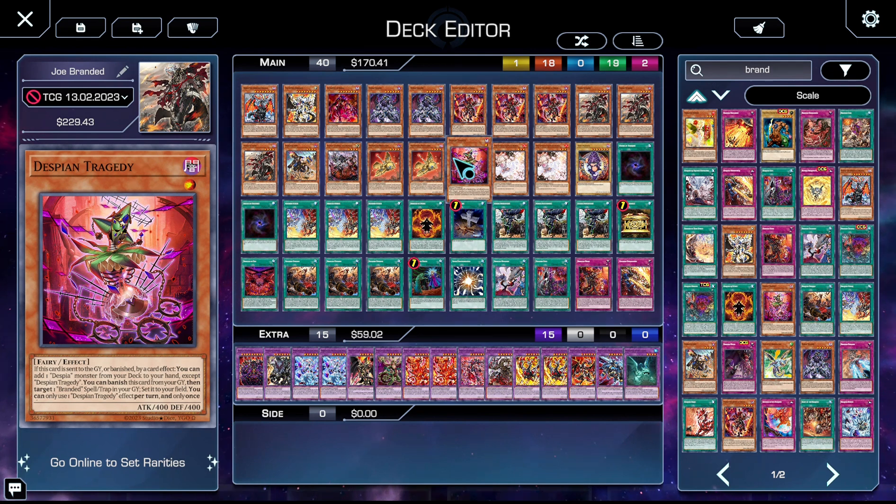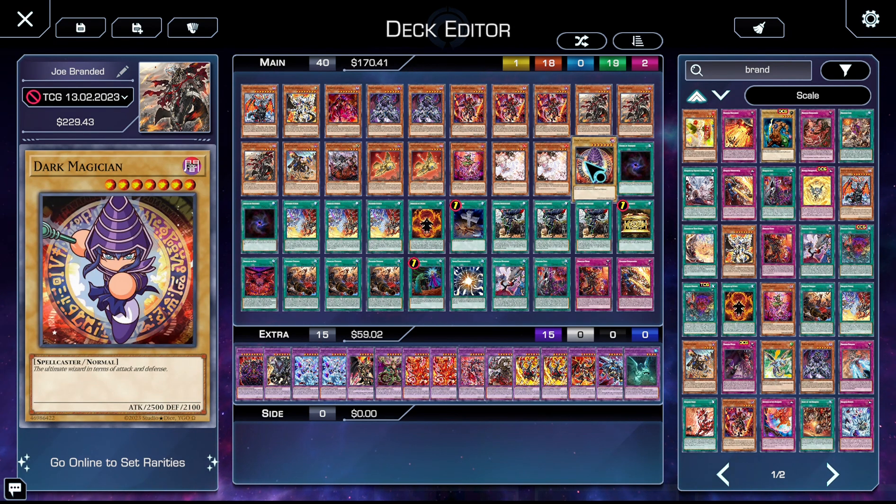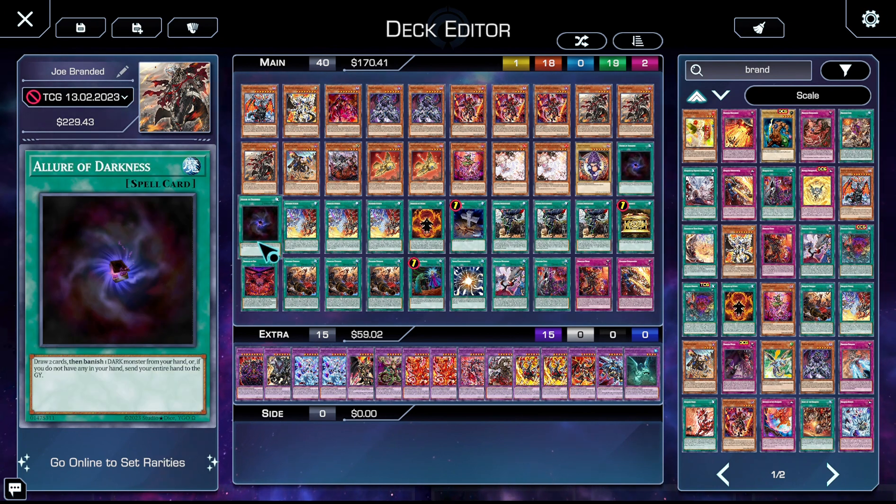We have one copy of Tragedy: if it's sent to the grave or banished by card effect, you get to add a Despia monster. The deck has an unbelievable number of ways to trigger this — it starts your combo and it's great. Two copies of Ash Blossom, just as a Called by the Grave target as well as extra interruption — I couldn't find space for more. One copy of Dark Magician because we are on a Dragoon package since it dumps on backrow decks — you need it in the main just to occasionally go into Dragoon.